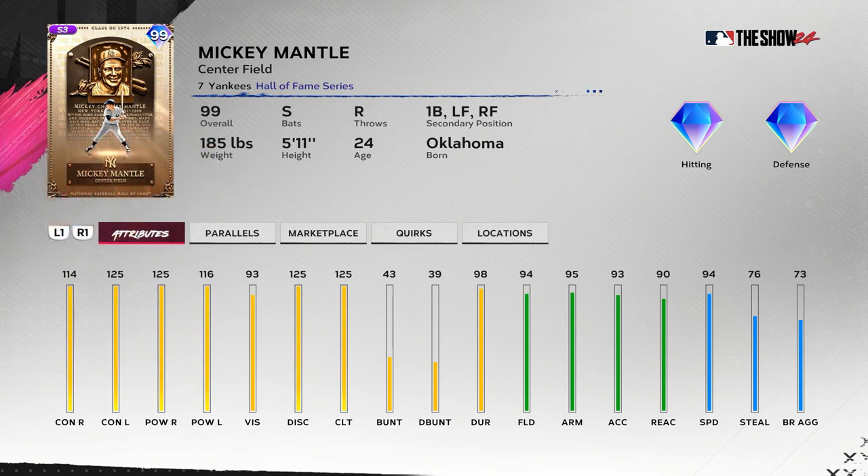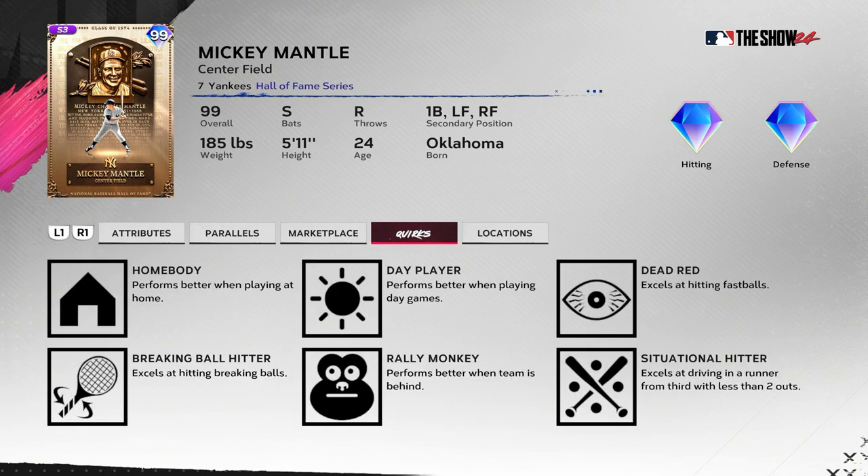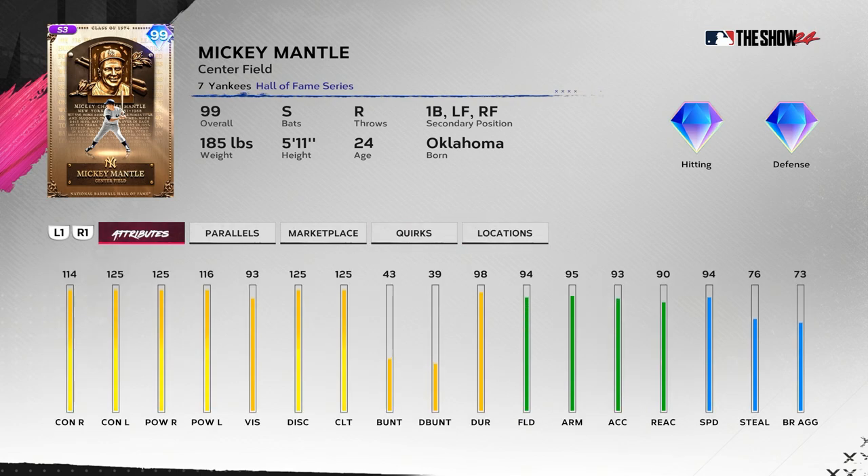It's a Mickey Mantle card — he's incredible. Clutch 125, vision 93. His swing isn't for everybody, but if you get used to it it's one of the best cards in the game. 76 steal is good enough and 94 speed — he usually only has around 50 steal, so this is really good for him. He only has six quirks though; I was expecting a little more for a Hall of Fame Mickey Mantle.